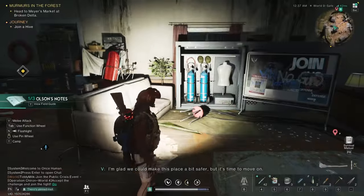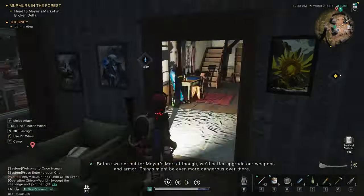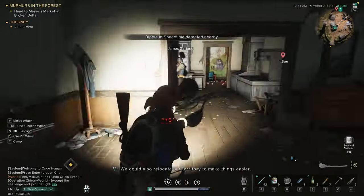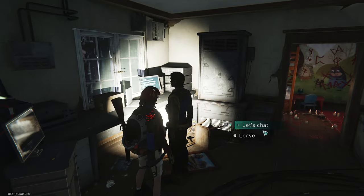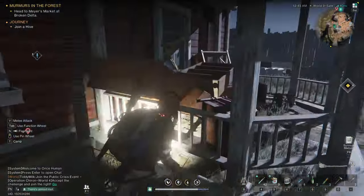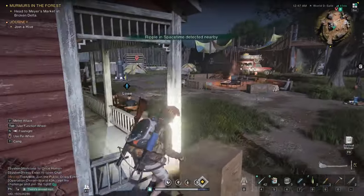I'm glad we can make this place a bit safer, but it's time to move on. Before we set out for Myers Market, we'd better upgrade our weapons and armor — things might be even more dangerous over there. We could also relocate our territory to make things easier. Mary is waiting for us in the newly unlocked area of the map, so we need to be as quick as possible to complete all the missions in the territory and get to her.